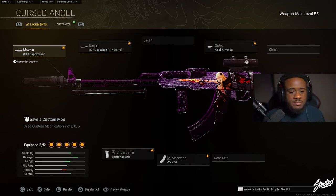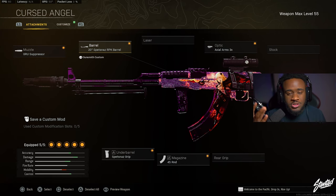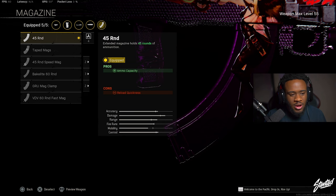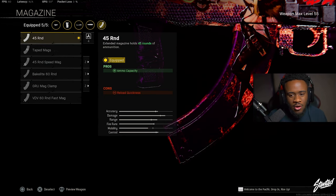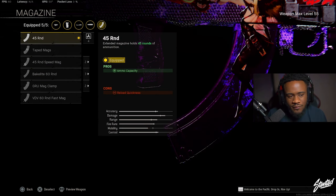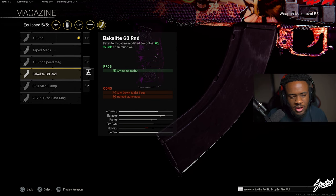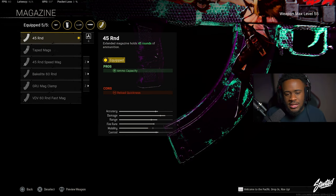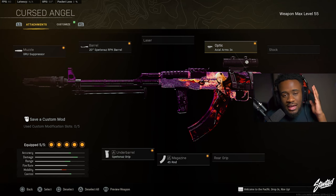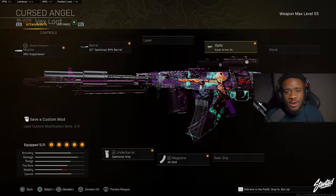Here's what you should be rocking on your Core AK-47: the Groove Suppressor, the Spetsnaz RPK barrel — it's going to help out with the vertical and horizontal recoil control this gun needs — the Spetsnaz Grip underbarrel, which also helps with recoil, the 45 round magazine, and the Axon Arms 3x optic. I prefer the 45 round for that quick ADS speed on Rebirth, though you could try the 60 round if you feel 45 runs out too fast.